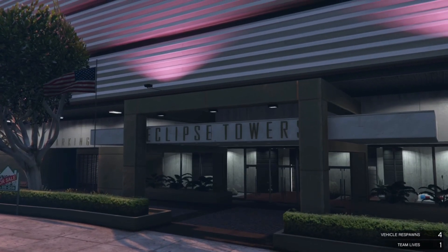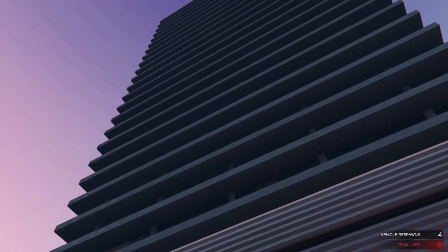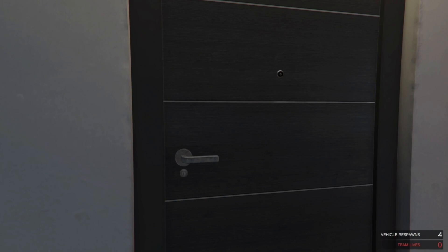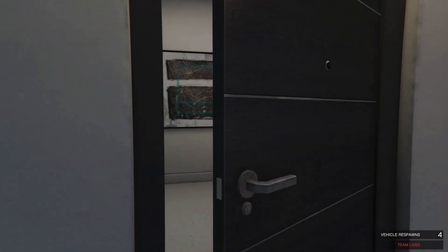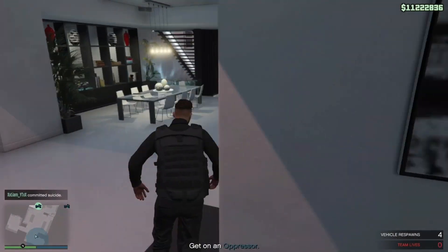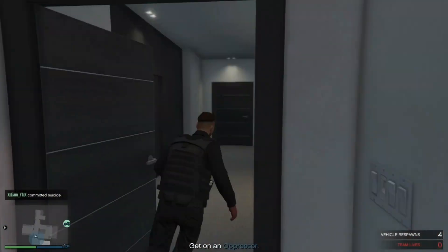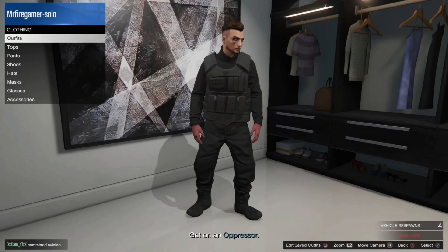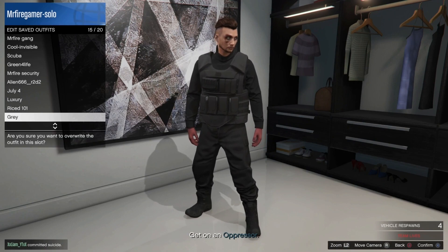Be careful because you only have two team lives. Now, don't save the outfit just yet or you might lose it. Go inside your apartment and make your way to where you save outfits — it's right here depending on your apartment. Boom — you just save this outfit. Call it something like 'black' rather than 'black joggers'.